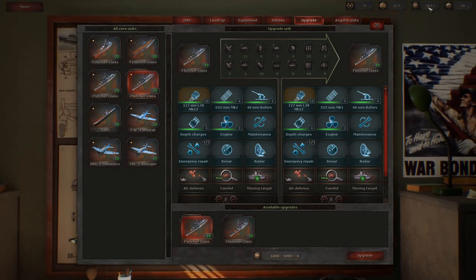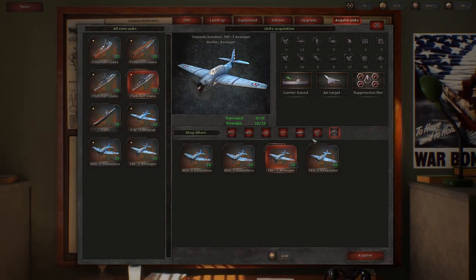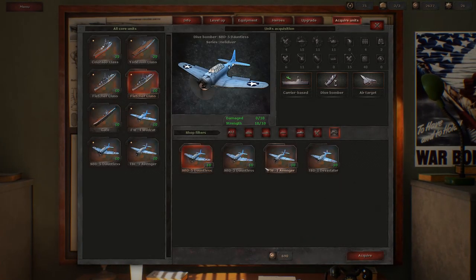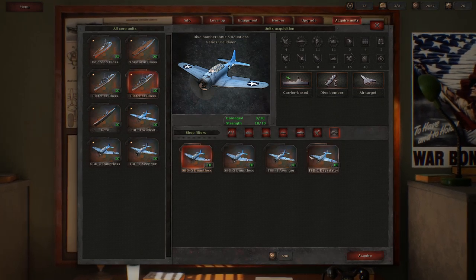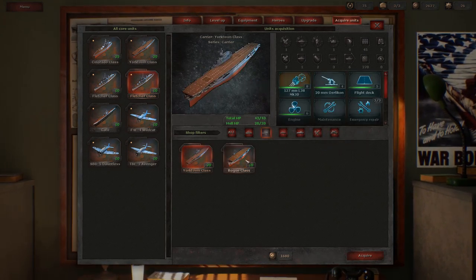After upgrading all our units, we have 2,627 prestige left for purchasing new units and equipment. Let's start with purchasing new units. The planes require carriers to hold them — it tells you right here the number of deployed aircraft versus total carrier capacity. We cannot get any more planes because we don't have the carriers to hold them. So we don't want to get any planes we can't deploy, which is a bit different from Panzer Strategy where you deploy around air bases.